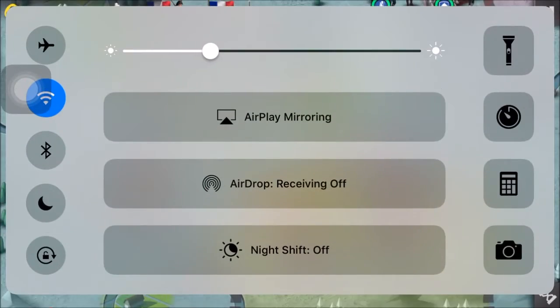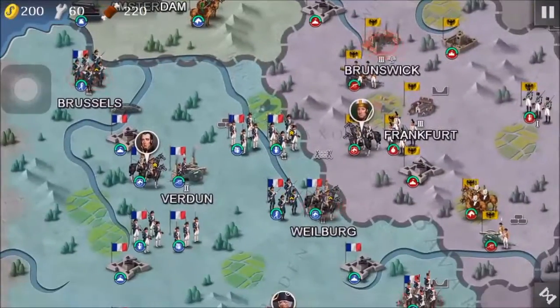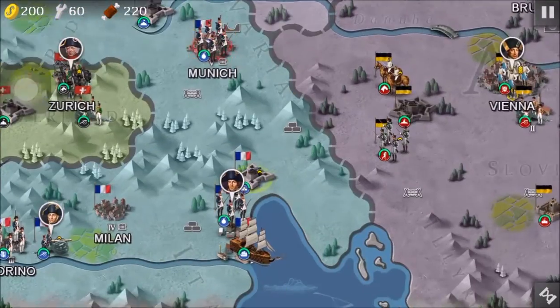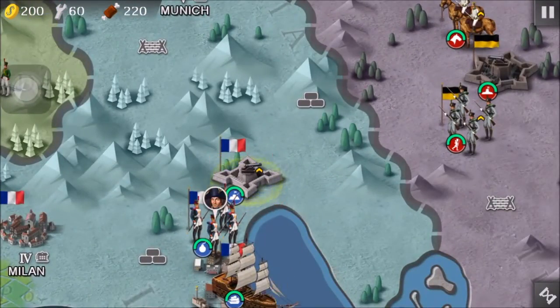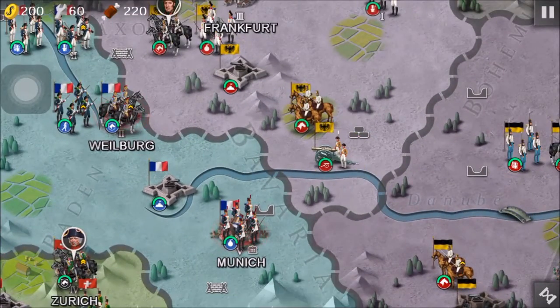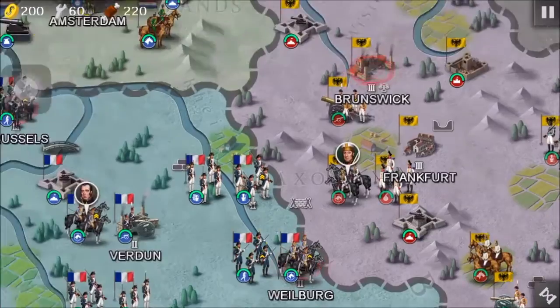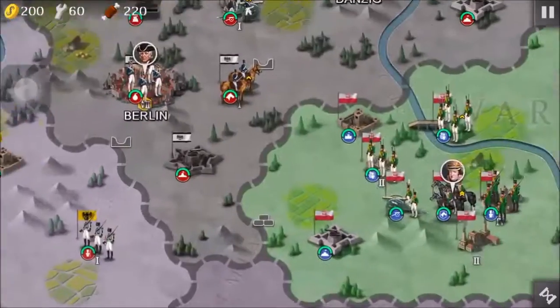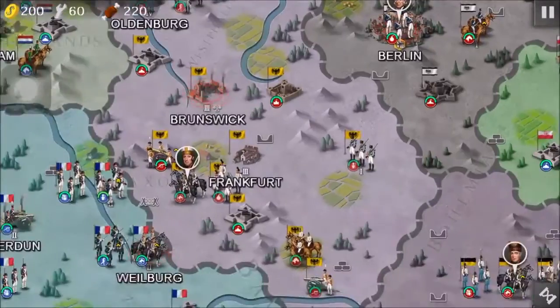I'm actually going to increase the brightness a little bit. So right here, I'm gonna take Brussels, Munich, and there's this stone fortress right here which is a bonus mission. Let's just bombard them a little bit. I know that there are the Poles behind us as well, but the Prussians and Austrians can take care of that.